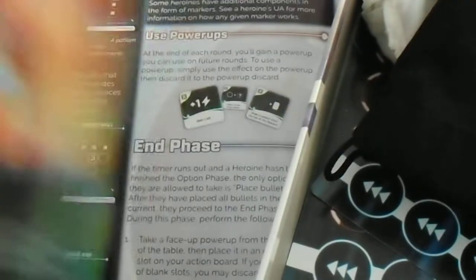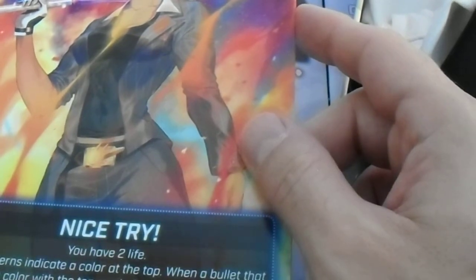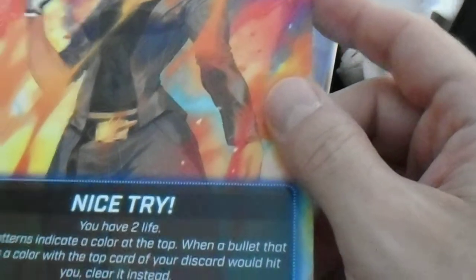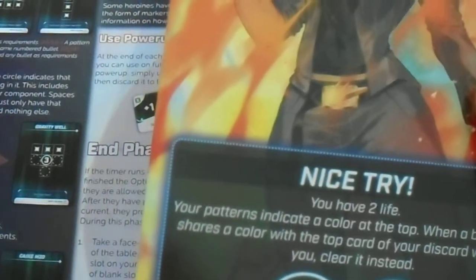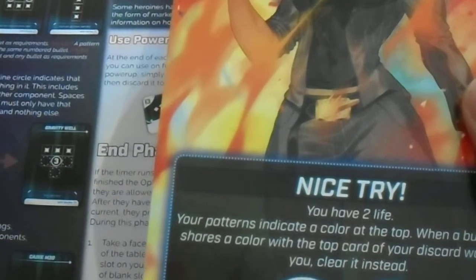The moment for Re Agaki: her patterns indicate a color at the top. Also very annoying box organization for Re Agaki — it's hard to find her card.